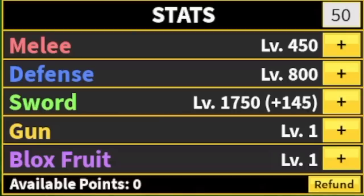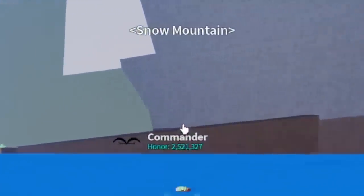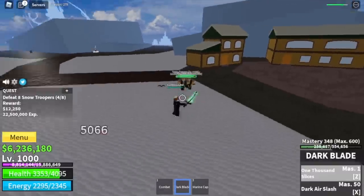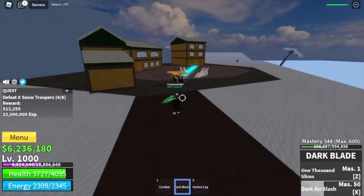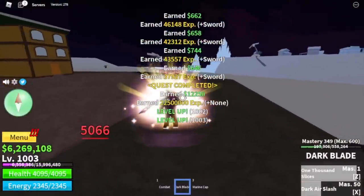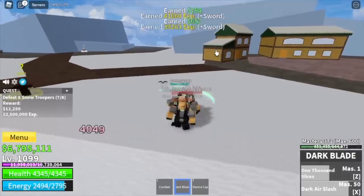At level 1000, stats check: sword 1750, melee 450, defense 800. Next up, the snow mountains. We're going to start defeating the snow troopers — much easier compared to marine captains. Some Z and X skill plus left clicks will do the trick. Our goal here is to reach level 1100.